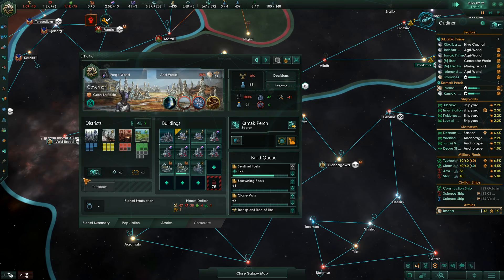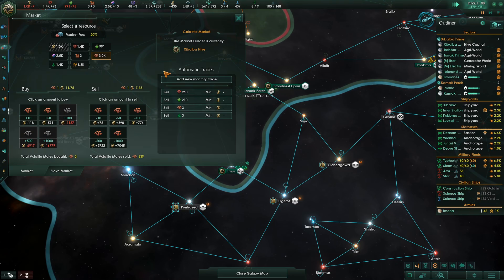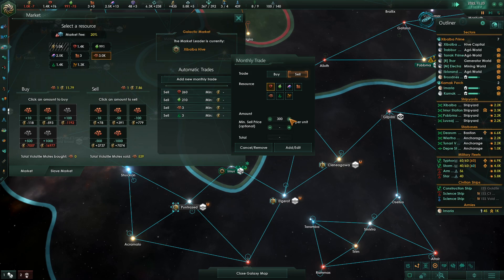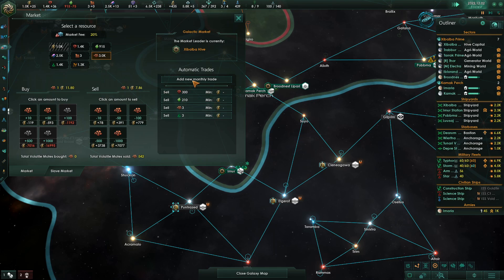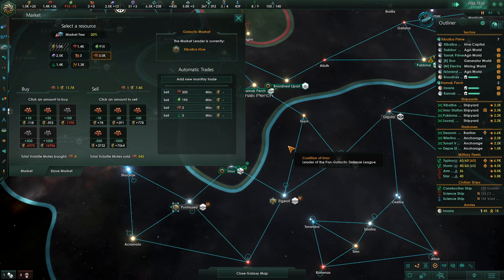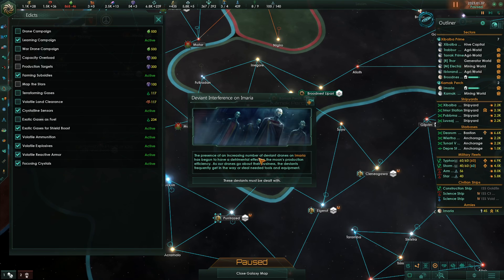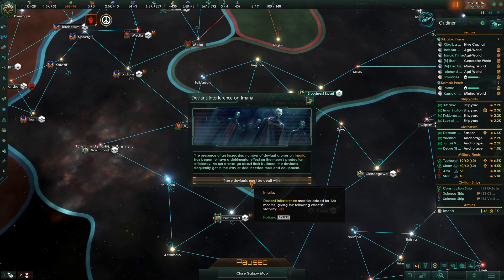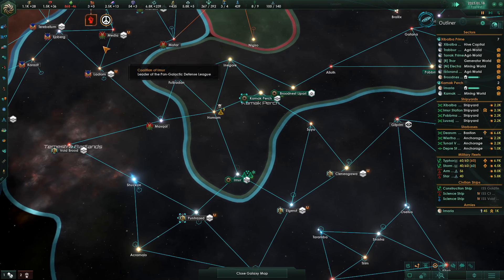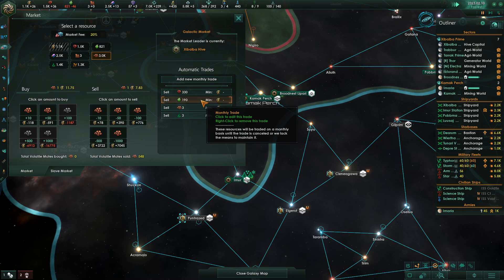These planets not being friendly to us and us being unable to terraform them — we need ecological adaptation to do that. They're going to consume lots of resources, so we have to work on fixing that. We're selling fewer food — do we have enough? Deviant interference on Amara: the deviants must be dealt with. I guess we're working on it.